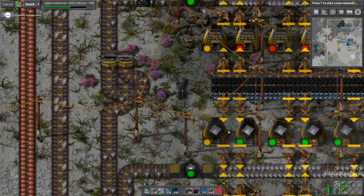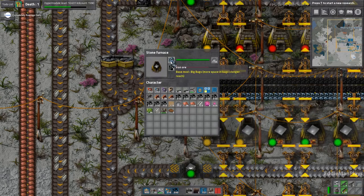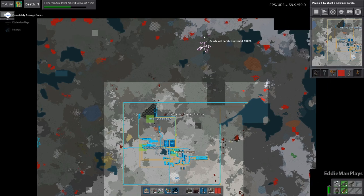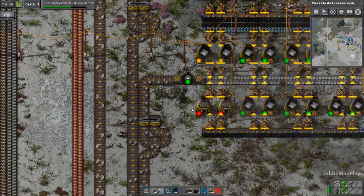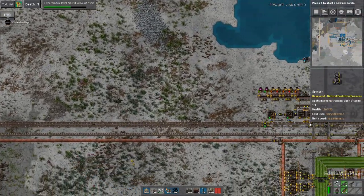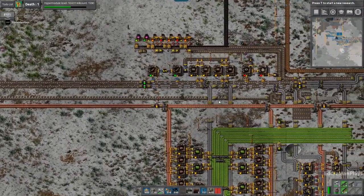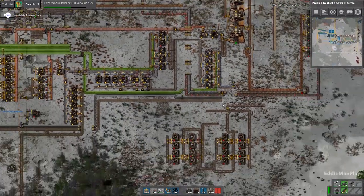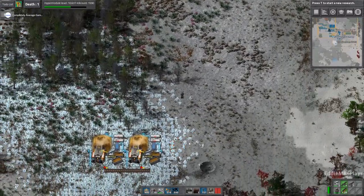The easiest iron to grab is the big patch up north — that's 17 million. It's by oil too so we can make it an outpost. Yeah, I'll start moving that way. We're gonna need stone because we're running low. I figure I'm more in the way than of help down here by the sign setup anyway.